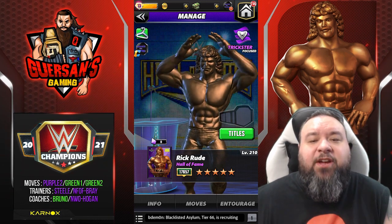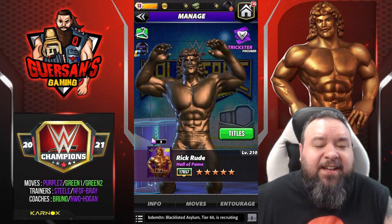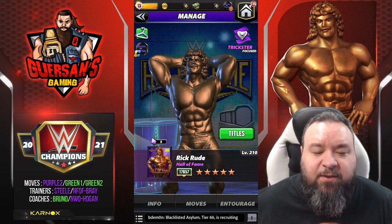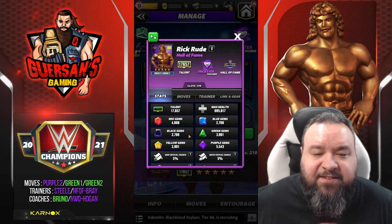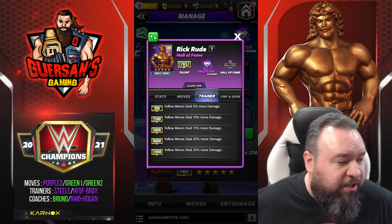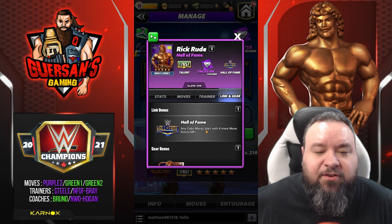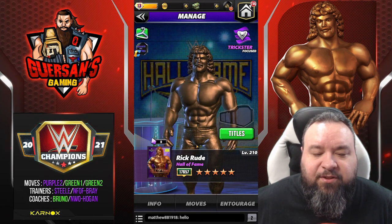Hello champions, we got a brand new character to preview - this time it is Rick Rude, Hall of Famer, and he's a trickster. I don't own Rick, he's only lent to me by Scopely so I can do this preview at five-star bronze. Looking at his card: he's actually a coach not a trainer, so it's gonna be 12k yellow move, deal 25% more damage, links with the other Hall of Famers, and no gear.